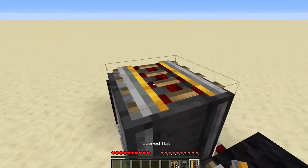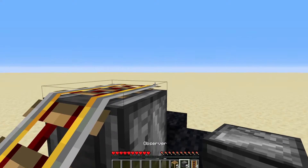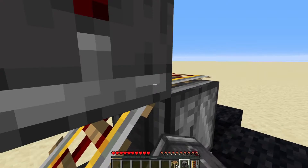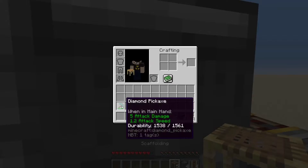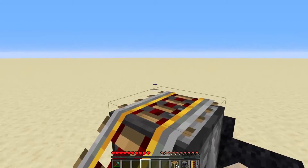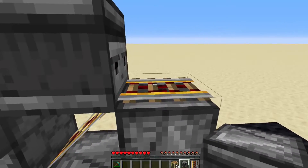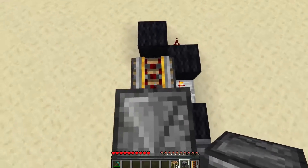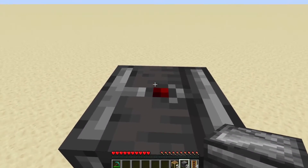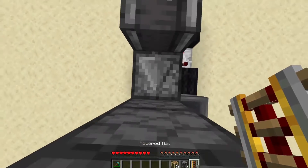On top of these observers we're going to want to put rails, coming around this side targeting the side of this rail here — I have a diamond pickaxe here just in case of such emergencies — and we're going to want to have that facing again so that it's detecting the rail. We can hop up here and pop another observer facing into there.